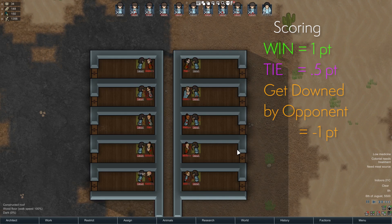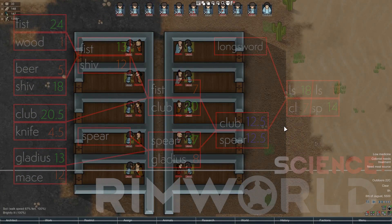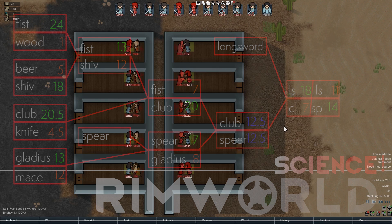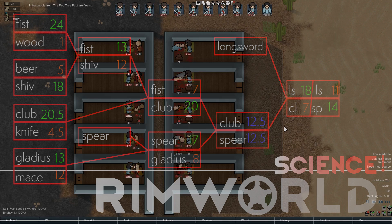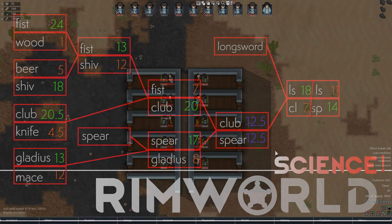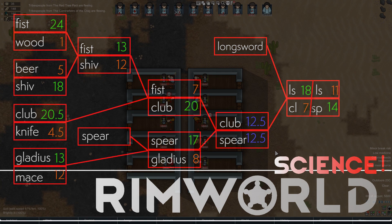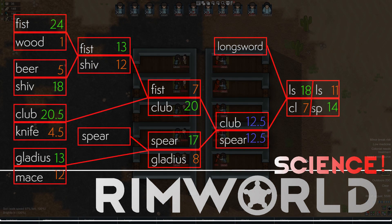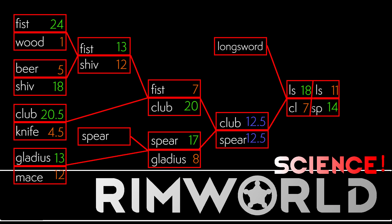By and large, the weapons went along with the DPS values you'd expect. The fist beat out the wood by 24 to 1. The beer beat out the shiv by 5 to 18. The fist beat out the shiv by 13 to 12. The club beat out the knife by 20.5 to 5.5 — that was a bit of a dark horse. The club consistently punched above its weight. The gladius beat out the mace and the spear, gladius winning 17 to 8. Then the club and the spear actually tied, with the club once again punching way above its weight. I tried that a couple more times, and although sometimes the club would win and sometimes the spear would win, it was always really close. I ended up sending them both on to the next heat against the longsword. The spear actually beat the longsword by a surprising 14 to 1.